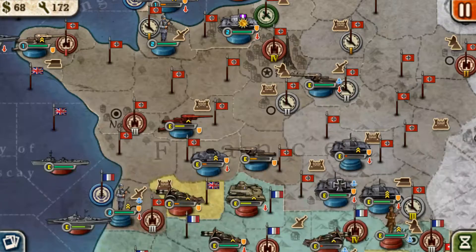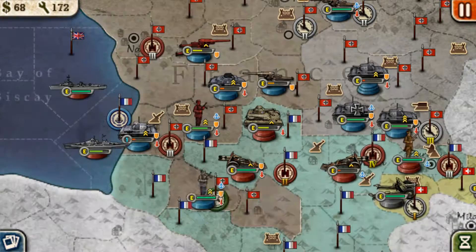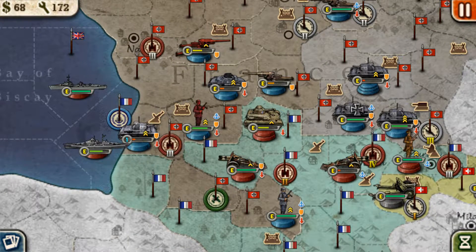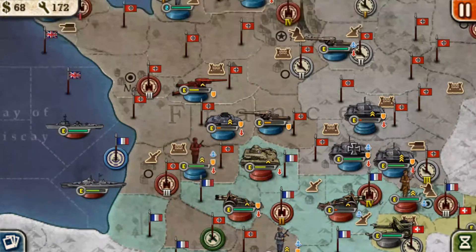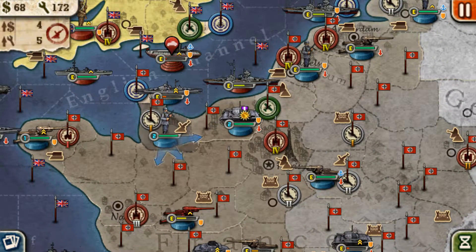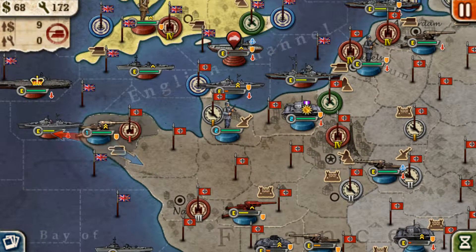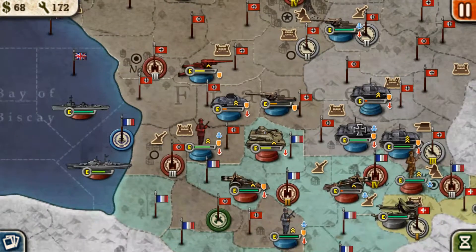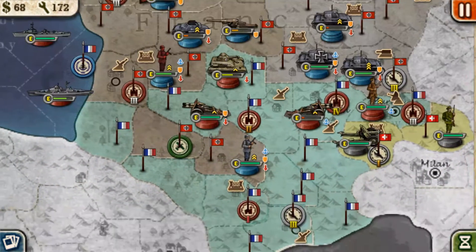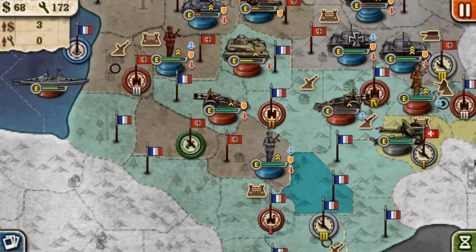Just buy infantry. You need to gobble up the land, because you're gonna need the income. You really do need the income. My cruiser is gonna die after this turn. You really need to take over this industry and that city if you can. Honestly, that city's gonna be really hard to get.